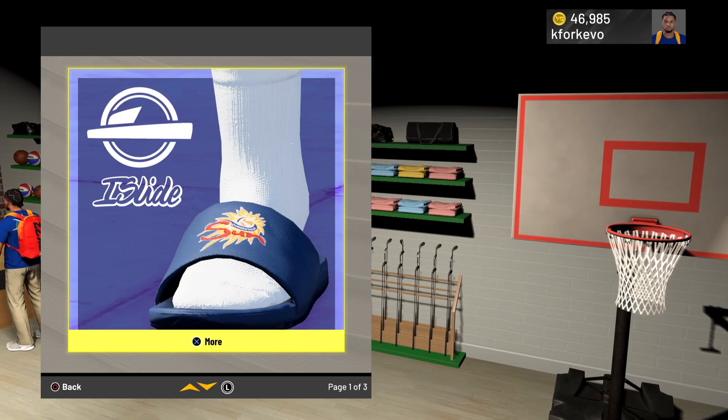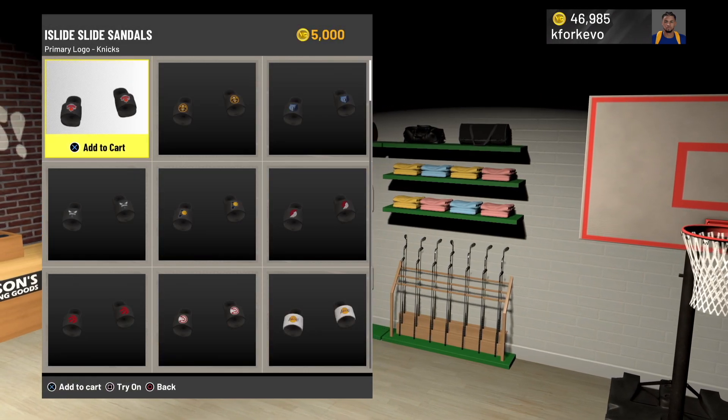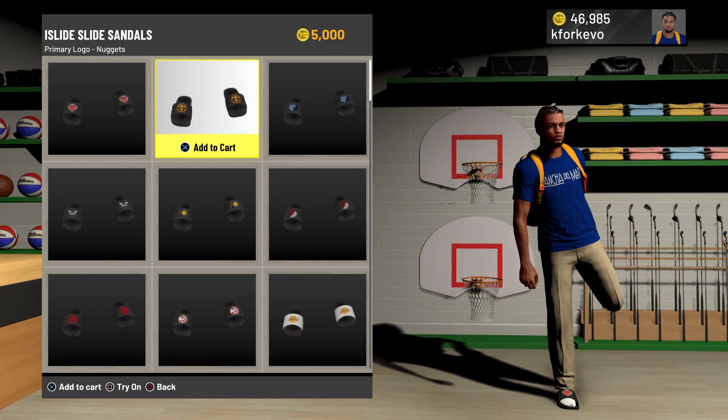Once you're inside, click on the tab that says I slide. Here you see they have a variety of different sandals that you could try on and purchase.